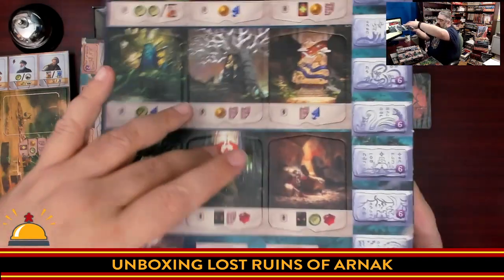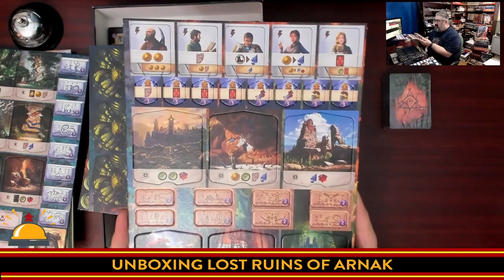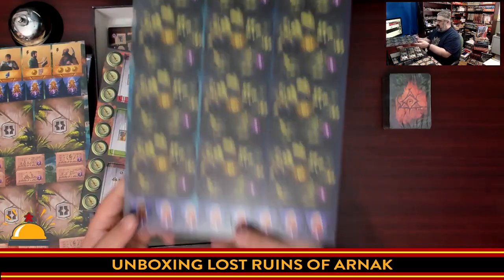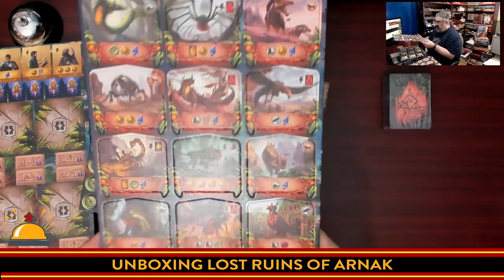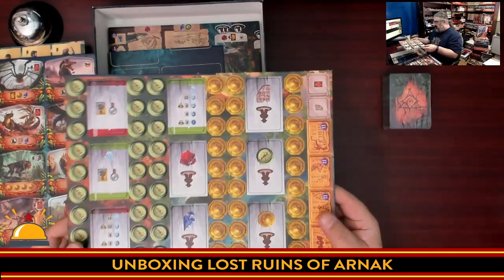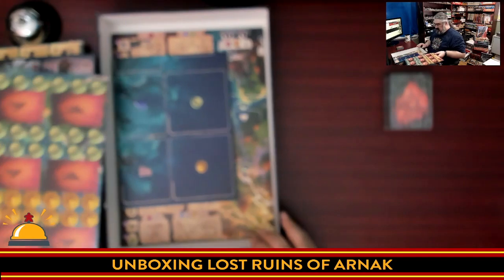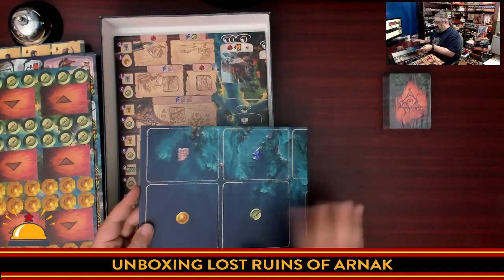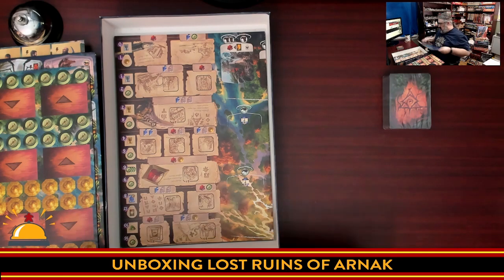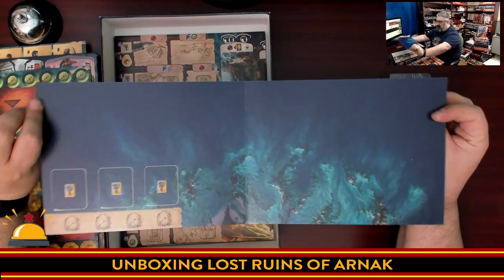I did not do the thing where I watch a how-to-play video before unboxing this time. Everything is two-sided. There's a snake in the jungle, and more tokens at the bottom. The snakes are various animals — creepy looking, almost fantasy. You've got a very Land of the Lost feel to this game now. I see lots of meeple spots — I don't know if those are placement spots. Then we have what I'm guessing is a market board — because these are all the different things we saw. So this is some type of market or resource holding board.